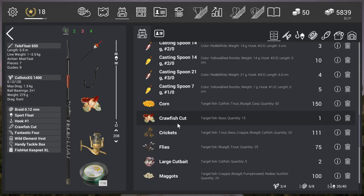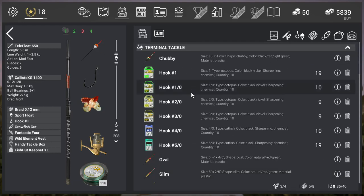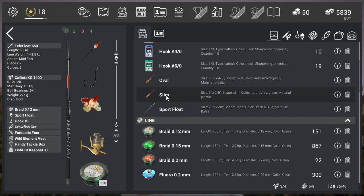The crawfish cut is the bait to use. You can catch uniques with wax worms and all that stuff — that's true — but the crawfish cut gives the most chance of success, and that's what you need when you farm. So get the crawfish cut, invest some gold, and you'll get your gold right back. Also use a hook size one and a sport bobber — I'm sometimes using the slim two, so don't use a gigantic bobber. I'm using the Telefloat 650 and the Callisto XS 1400. But really what matters is the bait, the hook, and the depth — I'll put the depth in centimeters and inches in the description too.